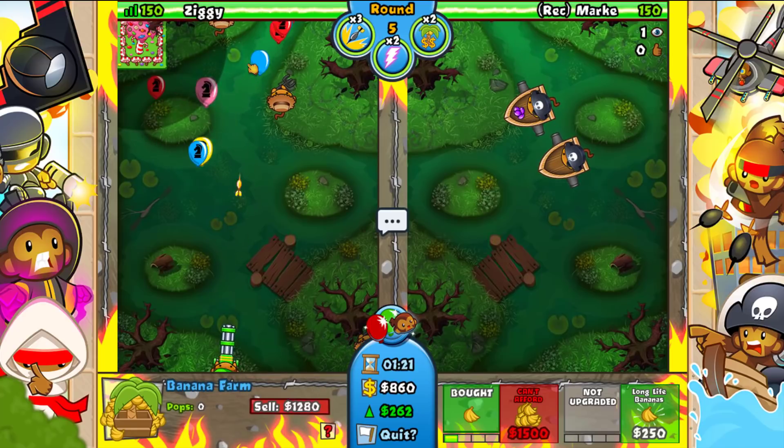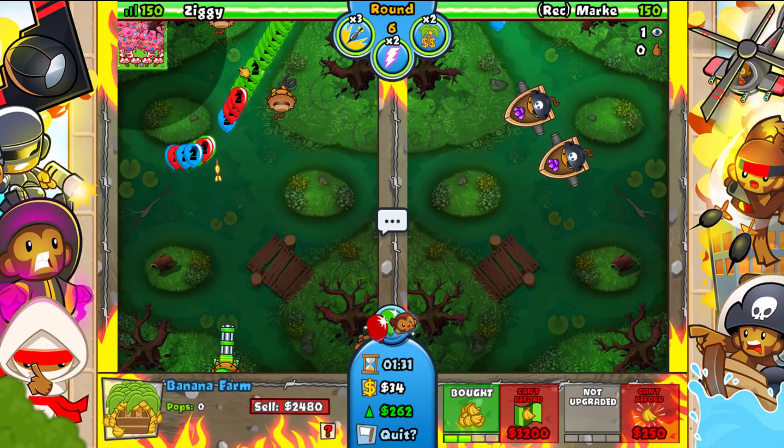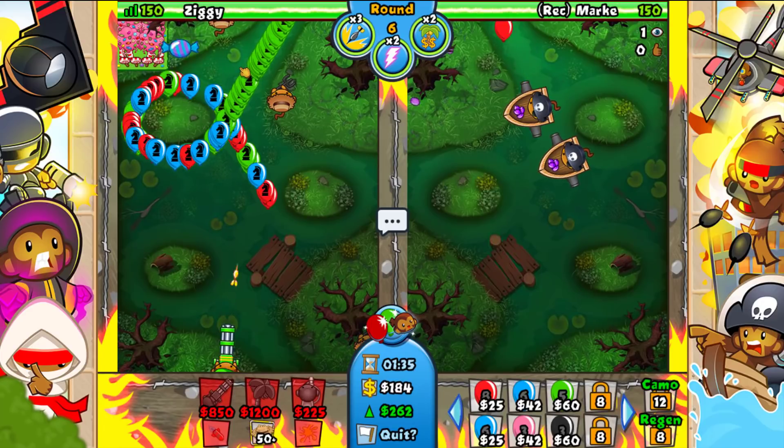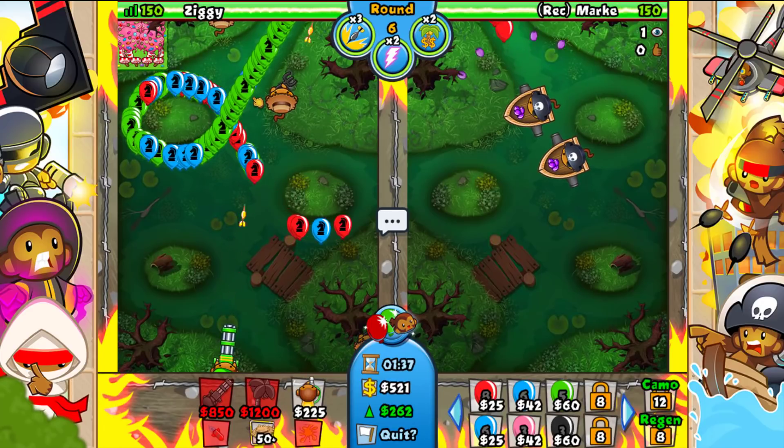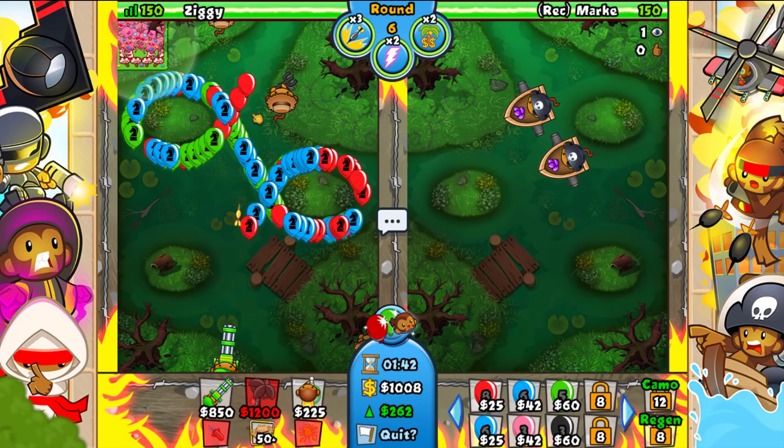Right now he's just focused on eco-ing. I could go copy-eco honestly. Round six — our dual eco boost is still in effect, which is pretty good. I'm about to go for another farm soon. First though, I do want to go for another dartling gunner just because he's being very very aggressive.